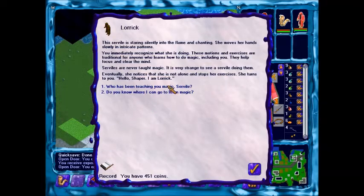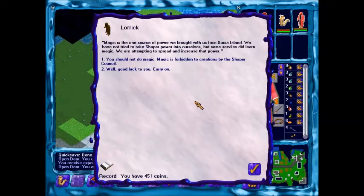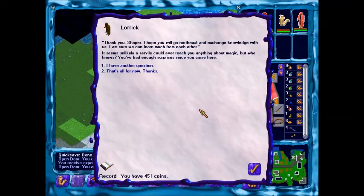Who taught you to do magic? Magic is the one source of power we brought with us from Sucia Island. We have not tried to take Shaper power into ourselves, but some servants did learn magic. We are attempting to spread and increase their power. Well, good luck with that. Carry on. Thank you, Shaper. I hope you'll come northeast and exchange knowledge with us. I'm sure we can learn much from each other.